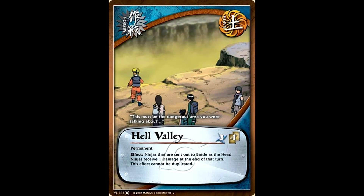As good as the animals were for this strategy, they aren't the primary reason that these decks were seeing play. There were a lot of cards that came out in this set that slowed the game down significantly and made it harder for you and your opponent to play. One of those examples is Hell Valley — ninjas that are sent out to battle as the head ninja get one damage at the end of the turn, and this effect cannot be duplicated. Essentially this made it so that there were turns where you and your opponent were not sending ninjas out to attack, and if you were running a mill strategy, this was perfect for you. You didn't want to be the one aggressing — you wanted your opponent to eventually lose the game by running out of cards from their deck.